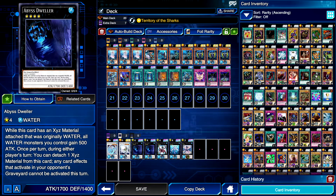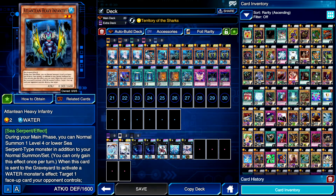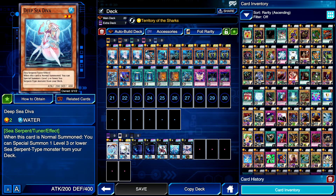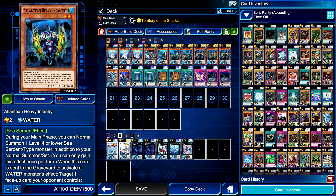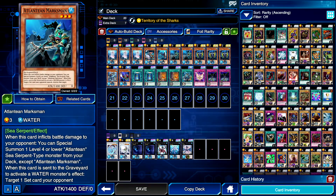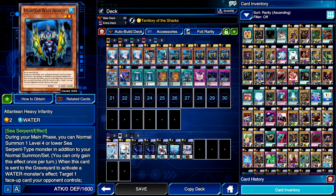Let me tell you a first turn play you can do. You can summon Infantry and normal summon Deep Sea Diva from your hand, and Deep Sea Diva will special summon either Marksman or another Infantry depending on your needs. Infantry will pop a front row monster on your opponent's side or your side if you need to, and Marksman will do the same but for back row on either side.